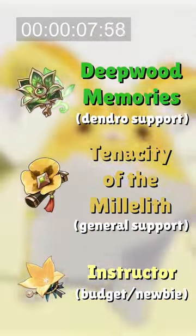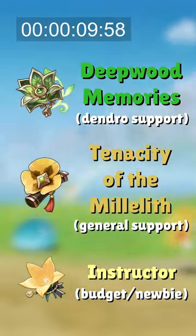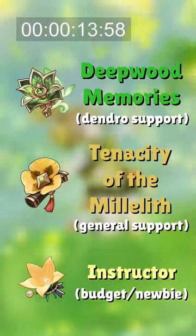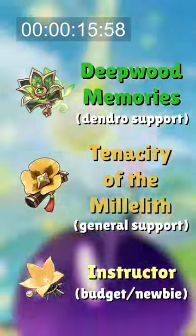If you want to buff a Dendro character's damage, choose the 4-set Deepwood Memories. Otherwise, the 4-set Tenacity increases her healing and buffs the team's attack, while the 4-set Instructor buffs the team's EM.